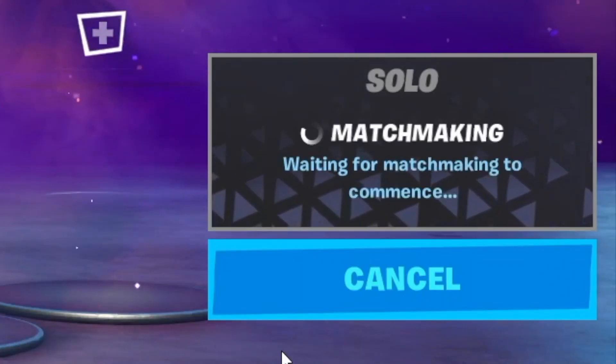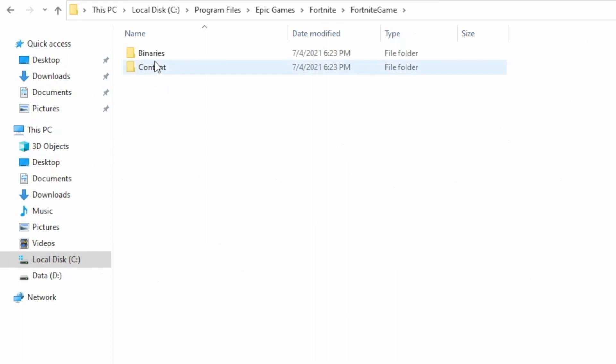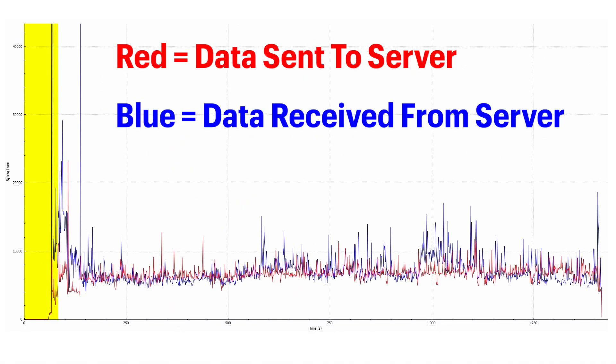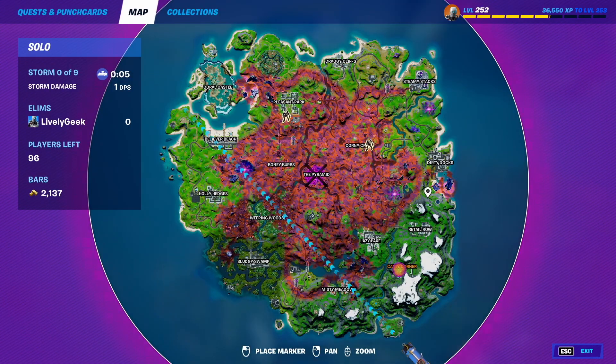Once you connect to the server, it's going to tell you to load the same map that it has running. Since all the graphics, audio, skins, and map layout are already on your computer from when you installed it, this loads fast. The server then sends you everything that's changed since the base map, like what players have connected and where all the random weapons should be. Once you and all the other players assigned to it connect and sync up, the Battle Bus takes off.